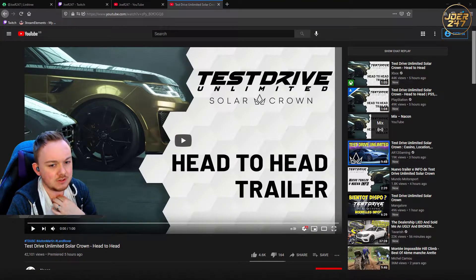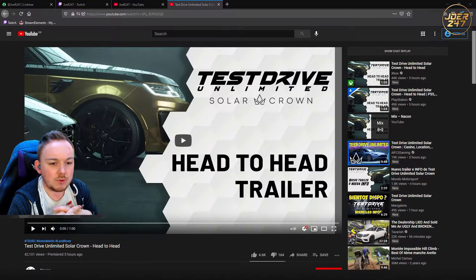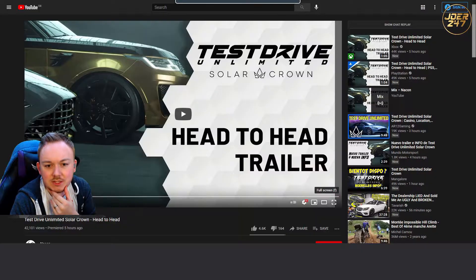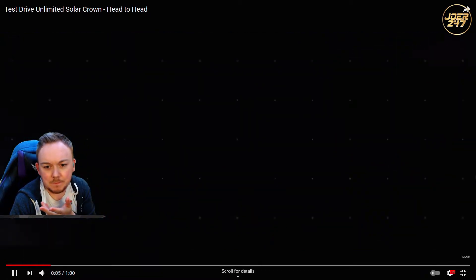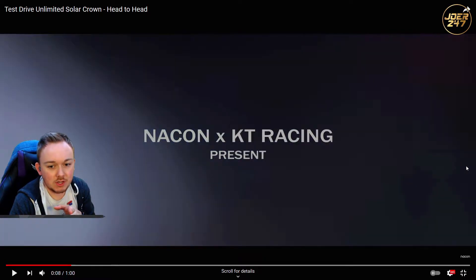So in-game characters, multiplayer, online casino, pink slips — I don't know. As you can see we've got a very lovely golden and black two-tone Range Rover and what looks like a bit of an Aston Martin behind my face. Here we go — the two cars we've seen in the little thumbnail. Nacon and KT Racing present.